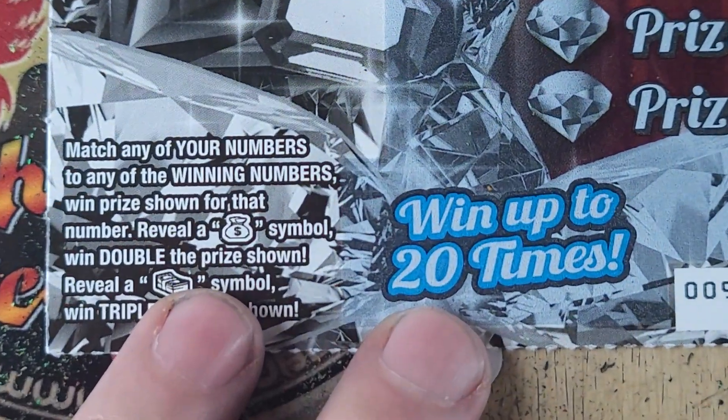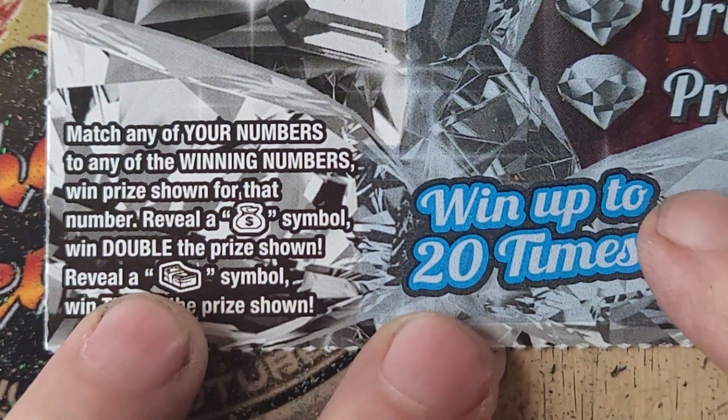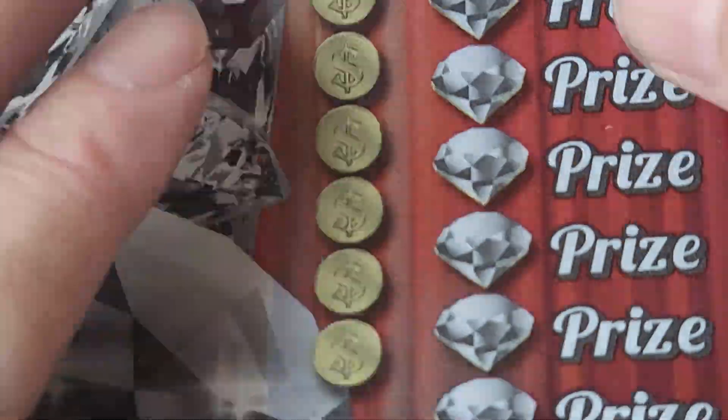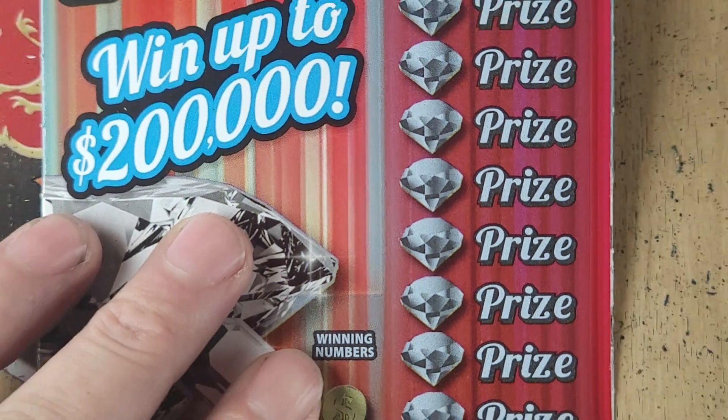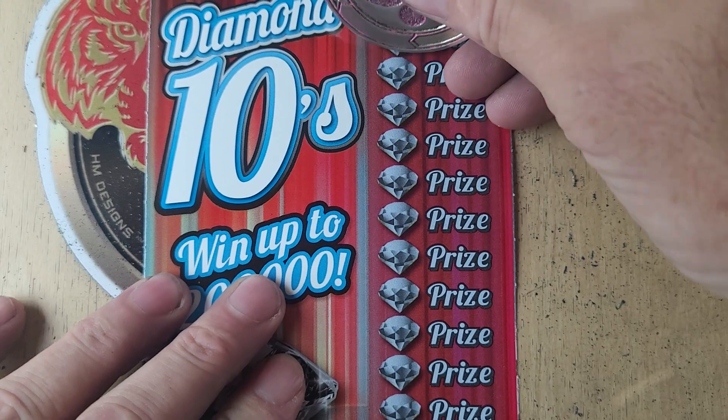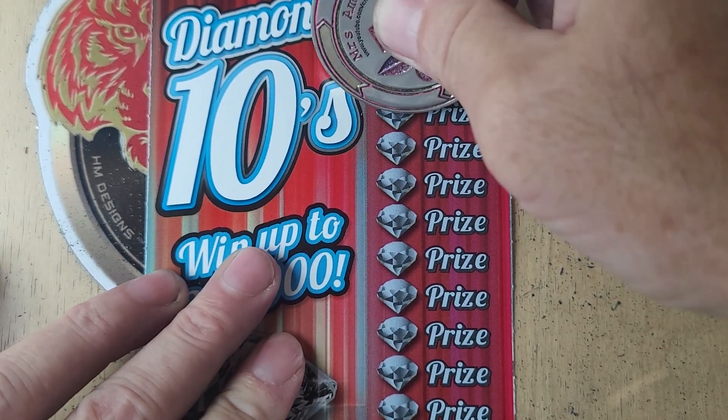How do we win? We're looking for that money bag — that is a double. A stack of cash is triple. And we have ticket number two. Let's go do a symbol search as always, and then we'll try to match a number.